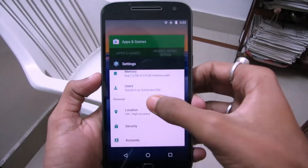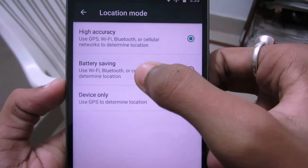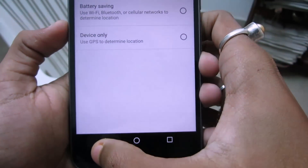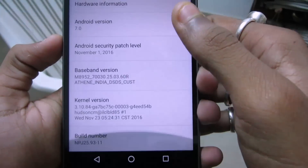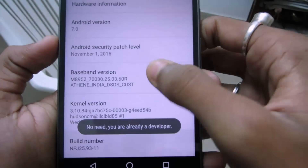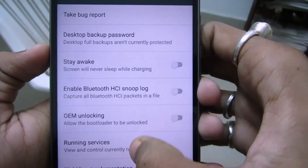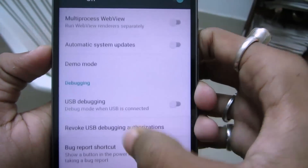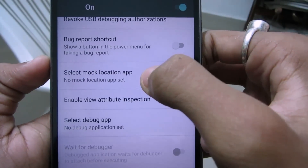First, go to your device settings and go to locations. Make sure your mode is set to high accuracy. Then go back and go to About Phone. Click on Build Number eight times to enable developer options. On the developer options, make sure mock location app selection is enabled.